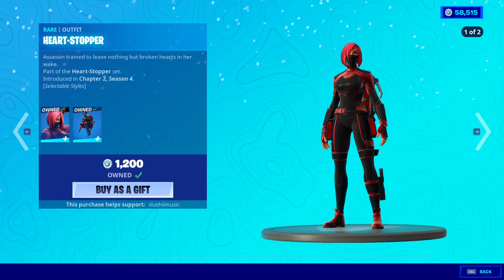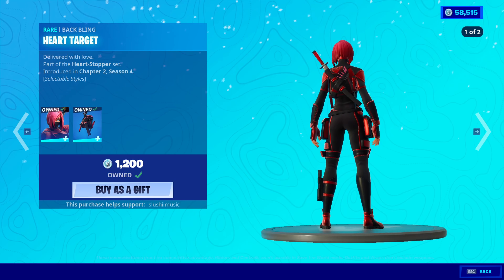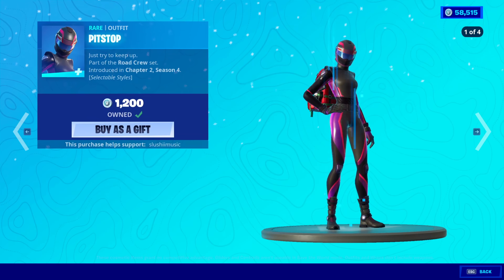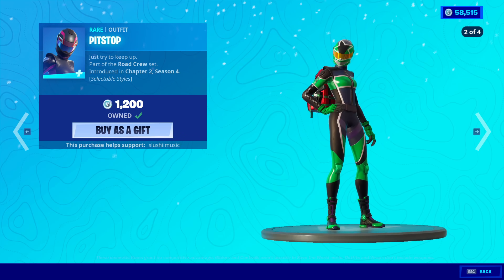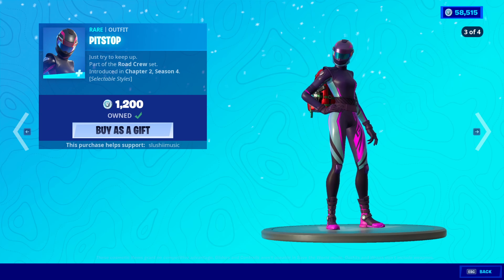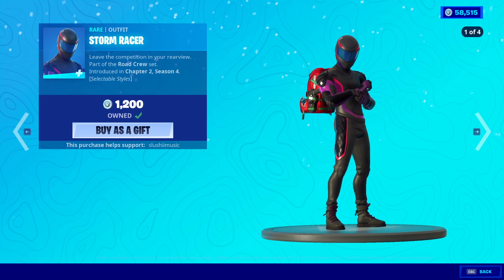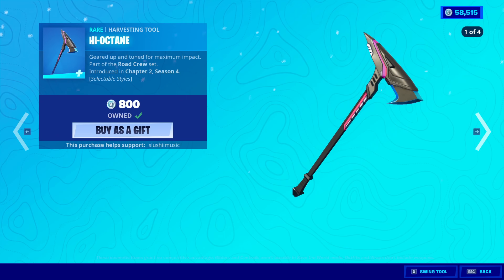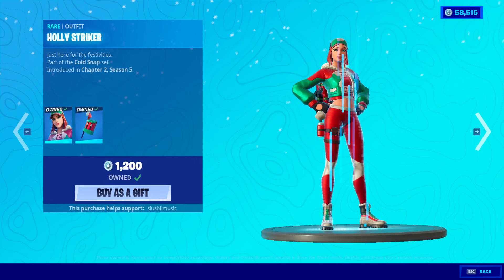We have the Heart Stopper skin with an edit style. Back bling is the Heart Target. The Pit Stop skin is back. I'll just show the edit styles here because both of these skins have the exact same edit styles. The Storm Racer is also back, and the High Octane. It has the same edit styles as them.